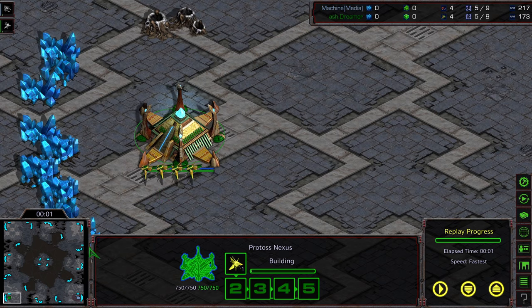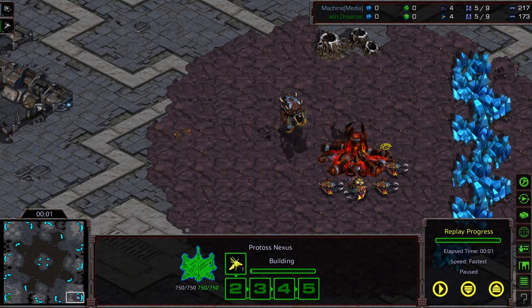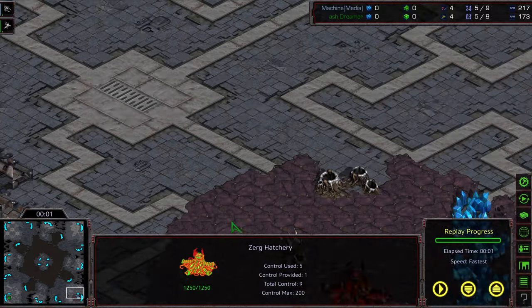Bottom left-hand corner we have Dreamer as the green Protoss. Bottom right-hand corner we have Machine. I'm going to keep this paused initially to kind of give the map features.